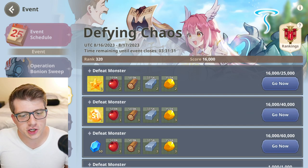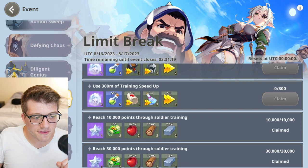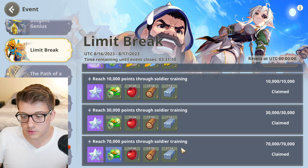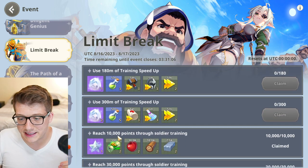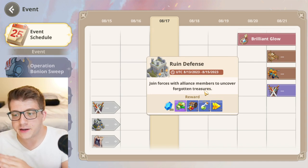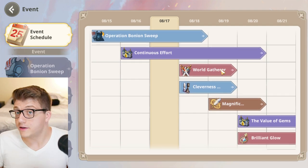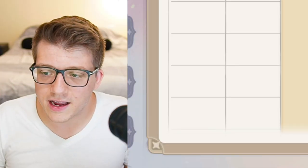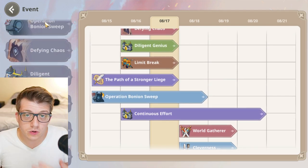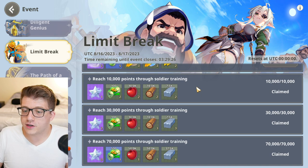Many different events in Grand Cross Age of Titans also give you experience for leveling up heroes. For example, the Limit Break event rewards a 500-experience scroll when you earn 70,000 points through soldier training. In the events tab you can tap the schedule to preview upcoming event rewards — some give experience, some don't. The World Gatherer event doesn't, but the Value of Gems event does. Check your events every day when you log in to make sure you're doing the ones that give you the most rewards and experience.